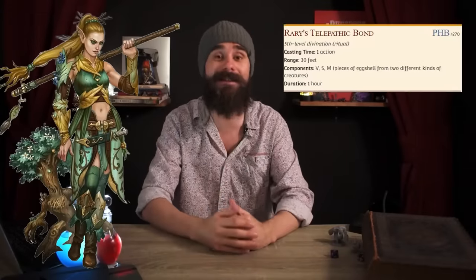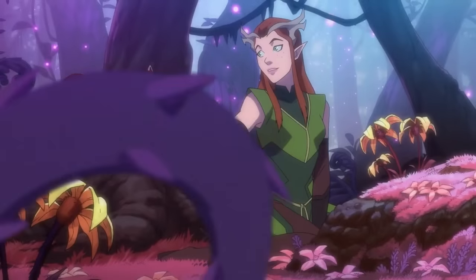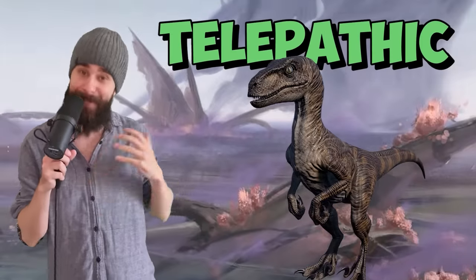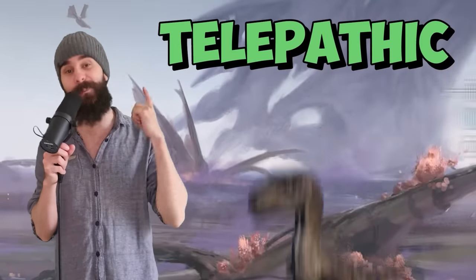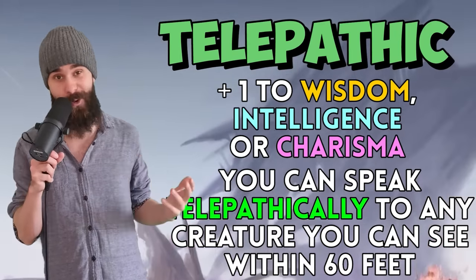Any race or ability that lets you speak telepathically is amazing for Wild Shape, because one of the big downsides is that you can't talk. For this reason, I love the Telepathic feat on Druids — it gives you a plus one to your Wisdom and lets you chat with other players while in dinosaur form. All in, Wild Shape is probably the most exciting and the most complicated class mechanic in all of D&D. Master it, and you are incredibly powerful — Moon Druid or otherwise.